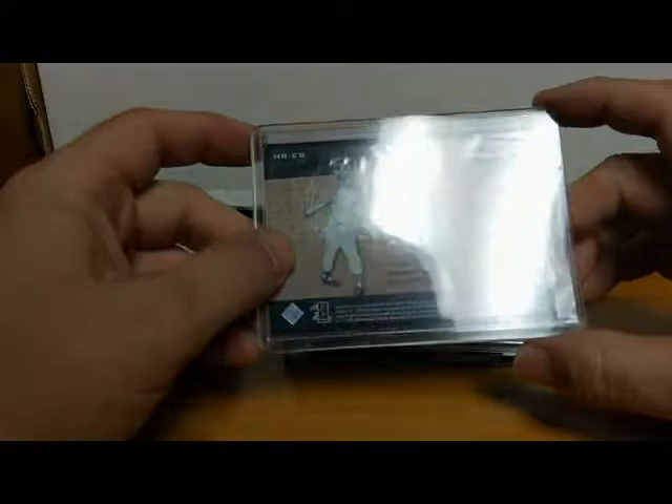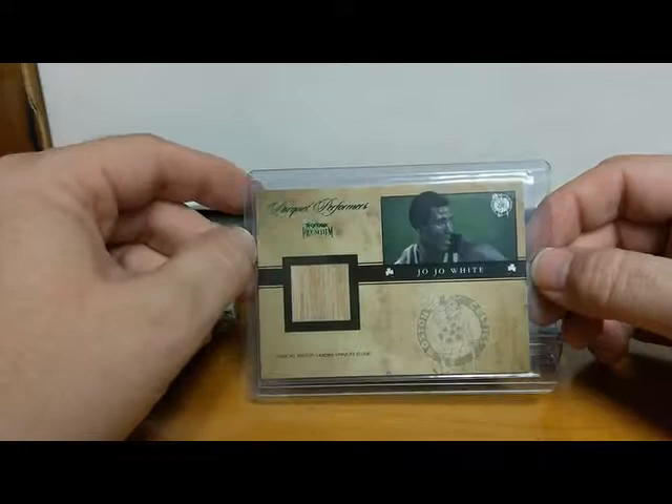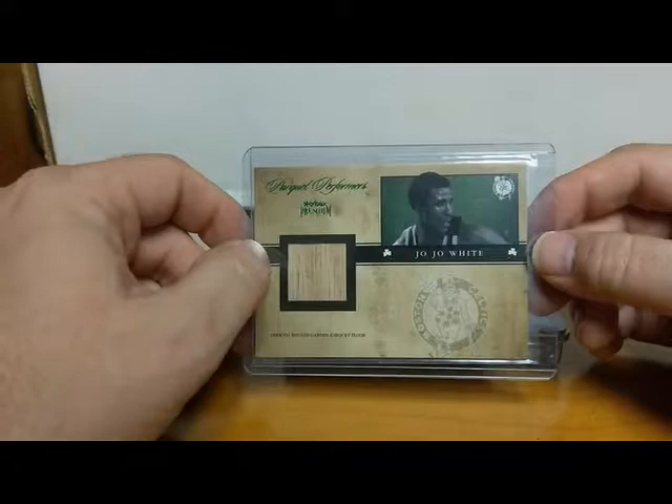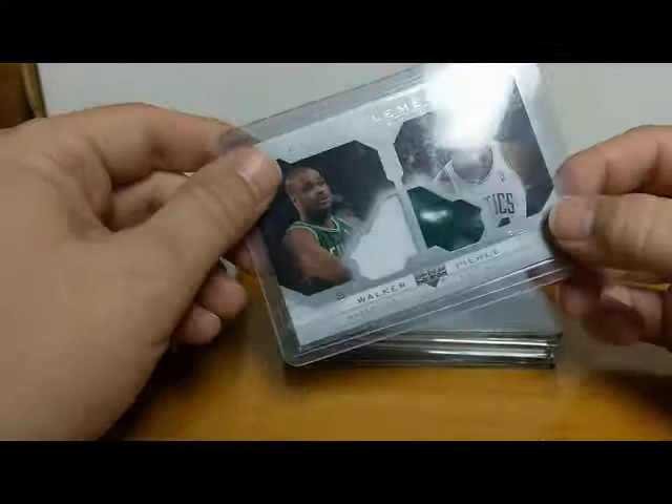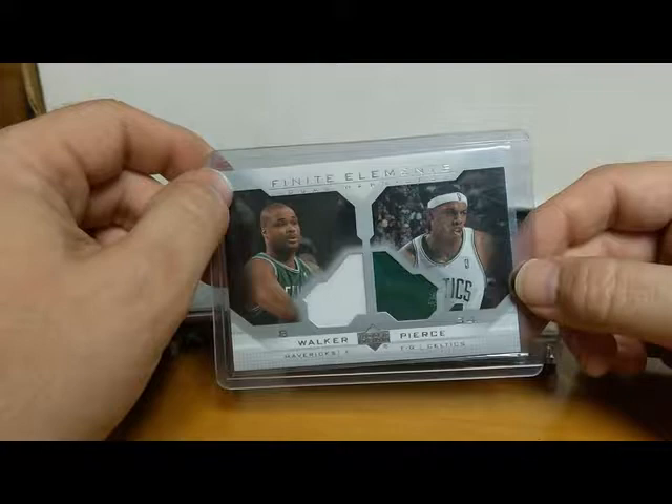Here we have another Celtic Hall of Famer — JoJo White. What I like about this is it's a piece of the parquet floor from Boston Garden. This is Skybox Premium Parquet Performers JoJo White, 2004-2005. Here we have two Celtic legends — Antoine Walker and Paul Pierce — dual game-worn warm-up jerseys. This is Finite Elements; this is when Walker was technically with the Mavericks, having just been traded.